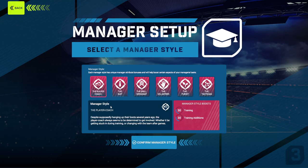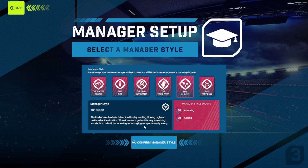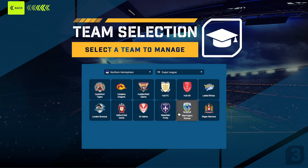Select the manager style. So you've got the player coach — someone who's obviously played the game in the past, and you get a training boost and training additions boost. You've got the suit, who's great at negotiation and wisdom. The drill sergeant covers player fitness and training/developing potential. You can probably think of some rugby league coaches that fit into these categories. Then there's the volunteer with no boosts, the purist with attacking and kicking — a coach determined to play exciting flowing rugby no matter the situation — and the tactician with attacking defense and tactical consistency. I'm going the purist. We're going to throw the ball around.